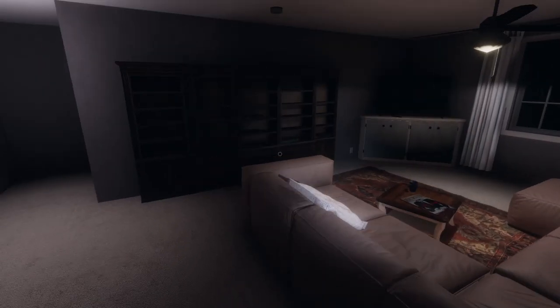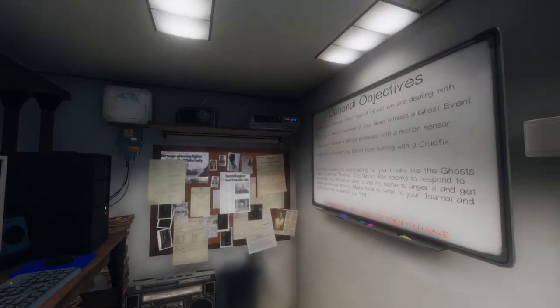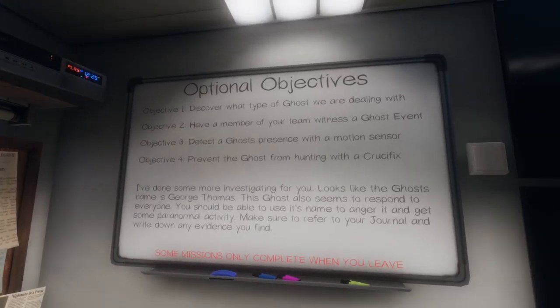On amateur difficulty this may not be as important, but on intermediate and especially professional difficulties it is super useful, as the ghost will not always give you strong signs at the start. Also, an added bonus to this item is there is an optional objective for having a ghost walk through a sensor, so take this in and get that free money.